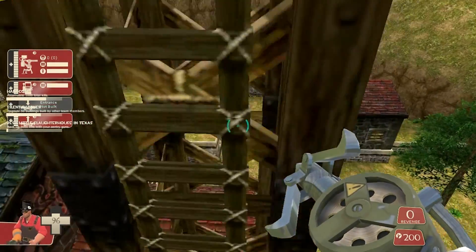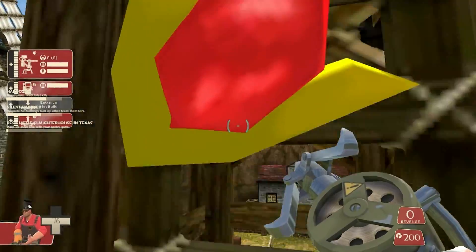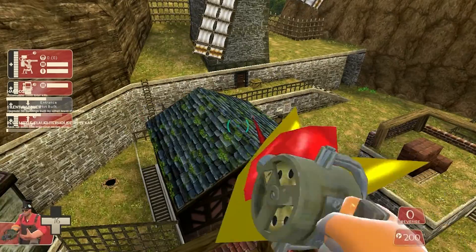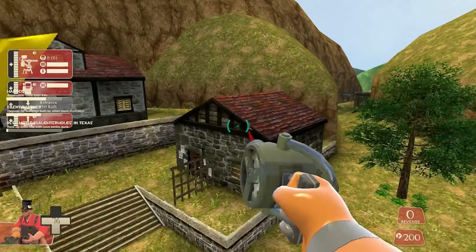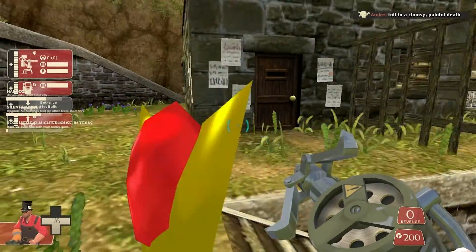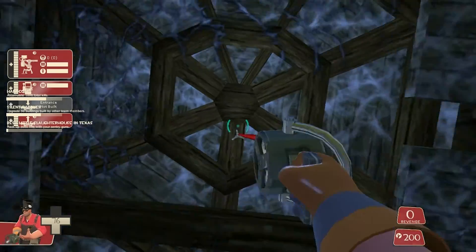I'm playing as an Engineer, purely because it's one of my preferred classes next to Soldier. Plus I decided if I'm going to go wandering off and I want to get back to say the Temple of Time and Hyrule Castle nice and quickly, I might want to play as the Engie so I can just pop down a teleporter and off and away.